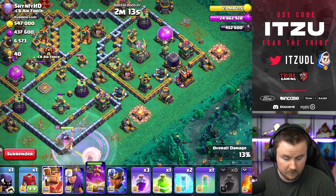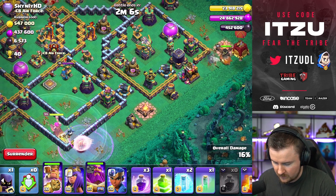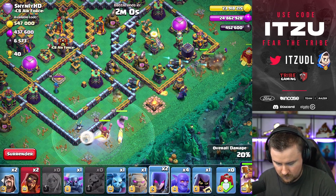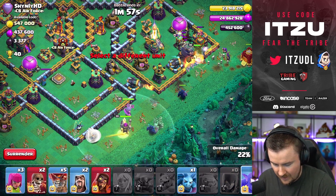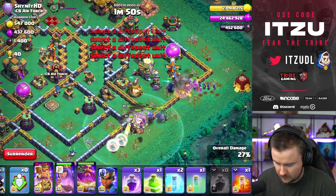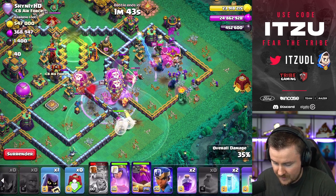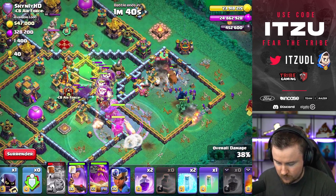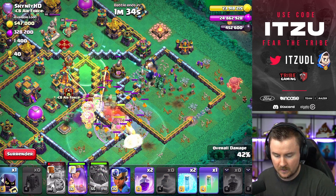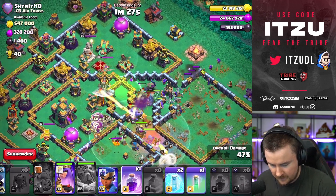Things are looking really solid. We use the king, the siege barracks, and get the warden back. Let's deploy the witches, the golem, the pekka, and spam everything into this channel. We use the jump and — oh, that was a lot of damage. King ability, then rage and jump. That wall break is amazing — so far so good. Let's use the poison and the warden ability to protect our troops. Troops are walking in — another rage, and things look solid.